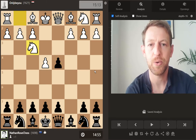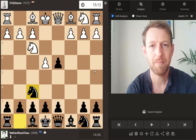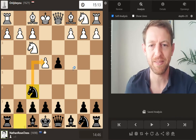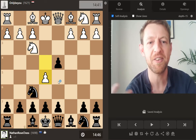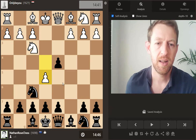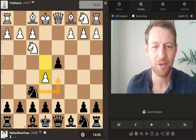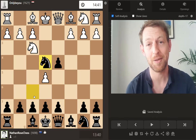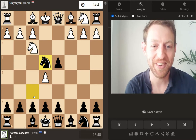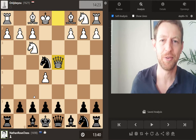White plays knight to f3 and I play my first inaccuracy: knight f6. I'm attacking White's pawn, but White's follow-up is very natural and I should have seen it coming. e5, gaining more space, making the knight move. Now where to move the knight? It's not really comfortable on a lot of squares. I move it to what I think is the most active square, which is e4. But then of course White just takes my pawn and forces the knight to move again.